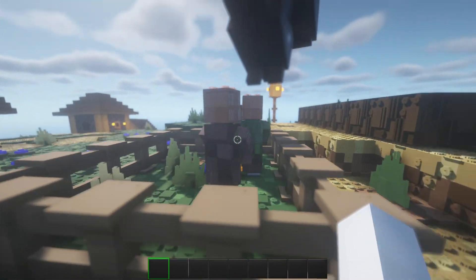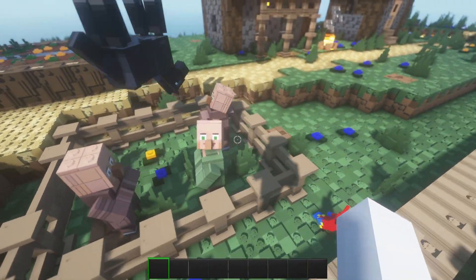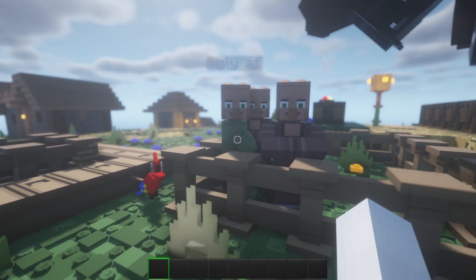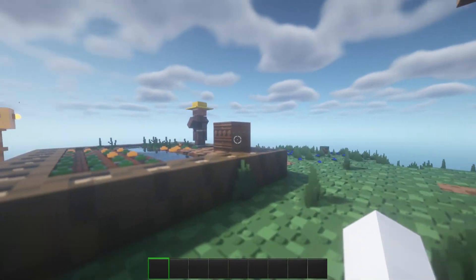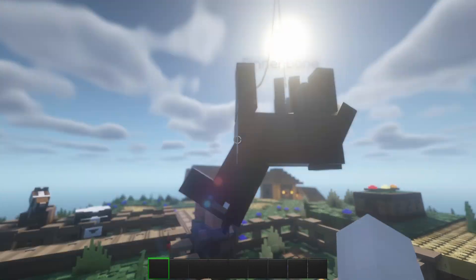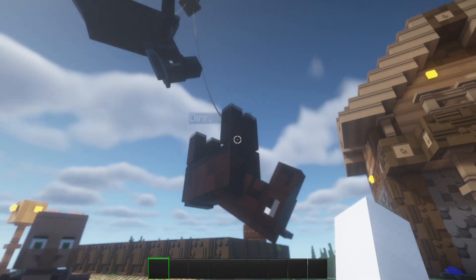Over here we got villagers. You can see their heads are made up of like different pieces. Oh, they look so ugly. If they stopped staring at me you could see better. All their clothes, arms, everything is made of different Lego pieces. Even the compost bin is made of different pieces. Mobs like horses — their legs are like one piece and their heads are just separate pieces.